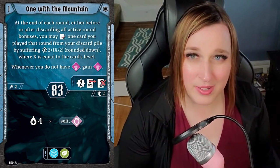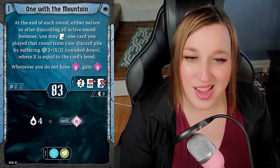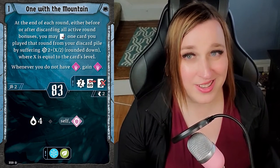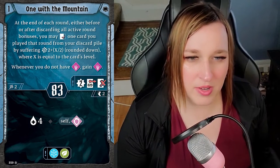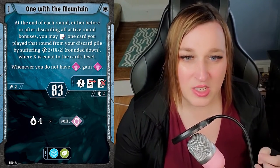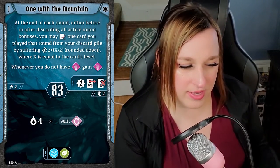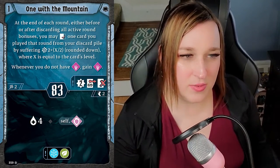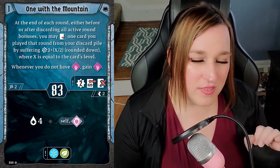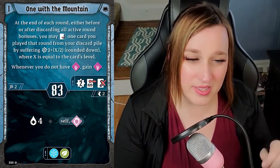One With the Mountain's bottom half: heal four self is huge, especially on a level one card. Ward self and infusing the two elements you need is huge. It's really essential for play because if you start early, you can delay your first rest. Triggering this ability twice before your first rest gives you two extra plays, effectively a ten-hand-size rest. You'll be down to six cards — a few long rests, six turns — and now you're at turn seven with six cards in hand.